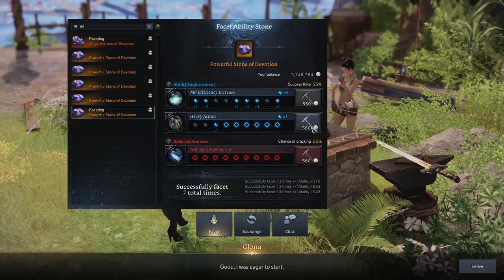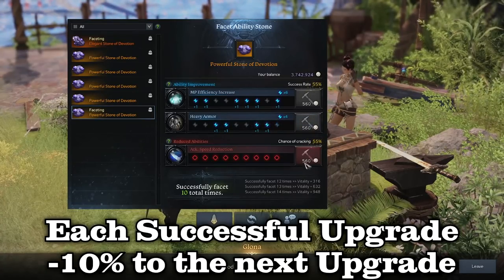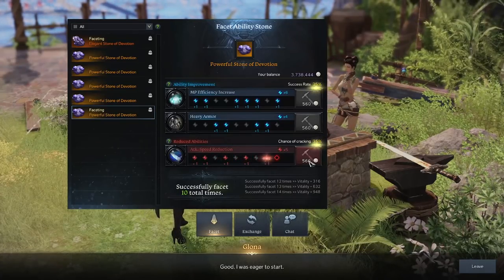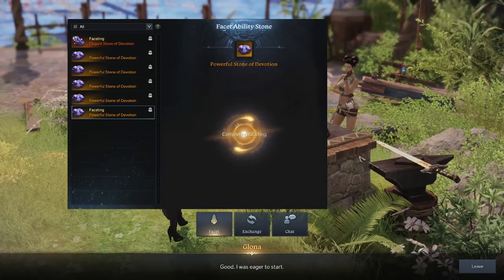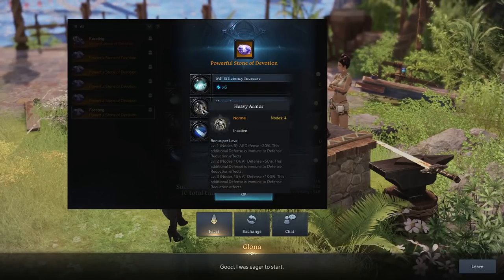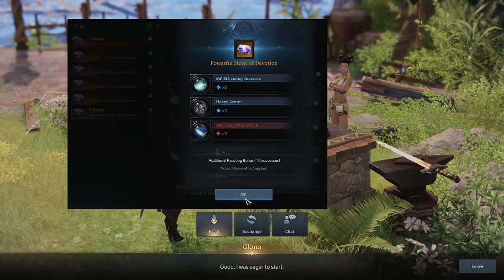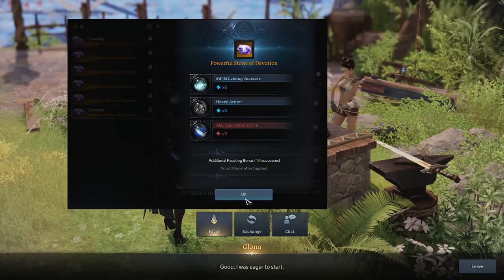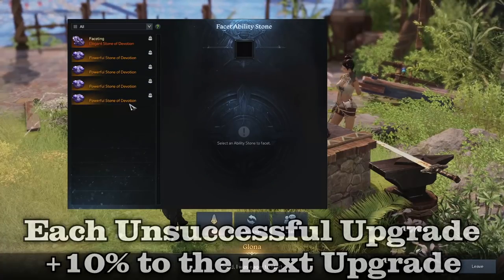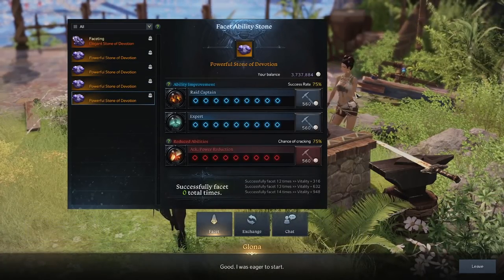Each successful node point you gain will decrease the next probability by 10. So for example, if you have 75 you will drop to 65 on a successful node, and if you succeed again you'll drop from 65 to 55. This pattern continues all the way down to the lowest value of 25. Conversely, whenever you fail a node, the probability increases by 10, so you are always shifting by 10 after every action no matter what.